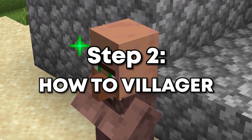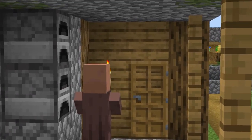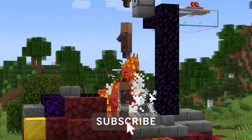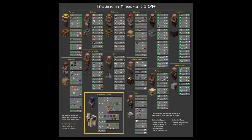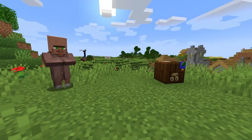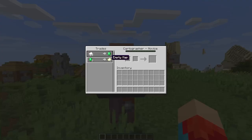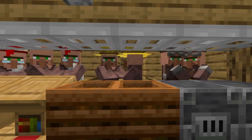Before we can move on, we need to be acquainted with the inner workings of the mighty villager and what makes them the most OP item in Minecraft. Some of this may seem obvious to experienced players, but it's important for later on. Villagers have trades which are determined by workstation blocks. If a villager can pathfind to a workstation, it will select it and become a specialized villager with trades. The pathfinding part will be important to remember for later on.